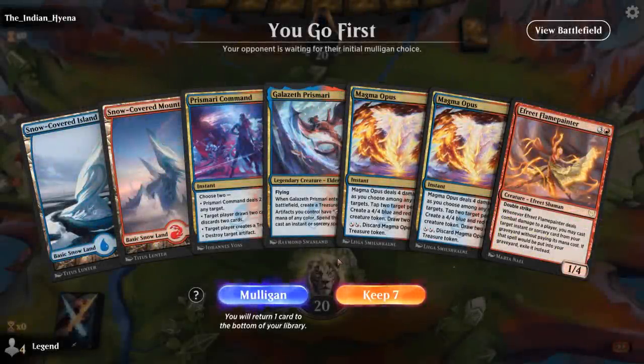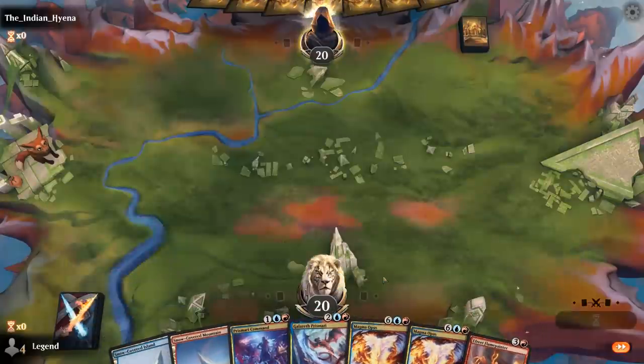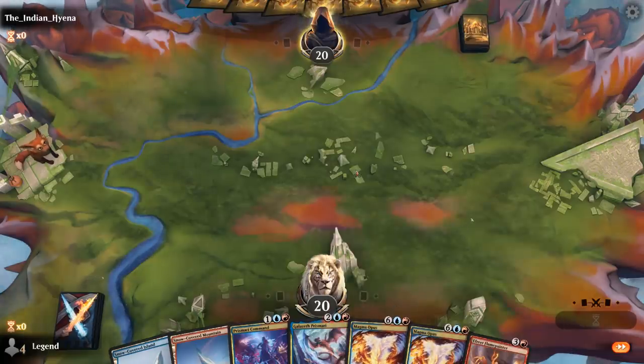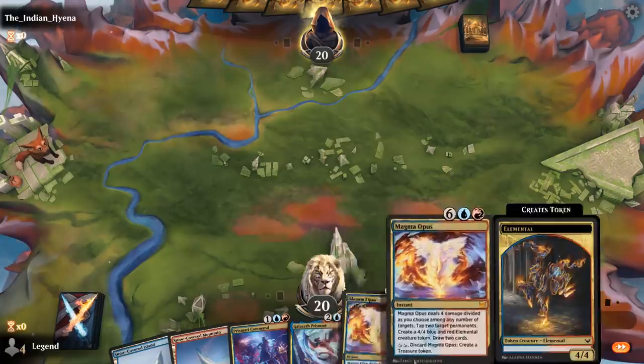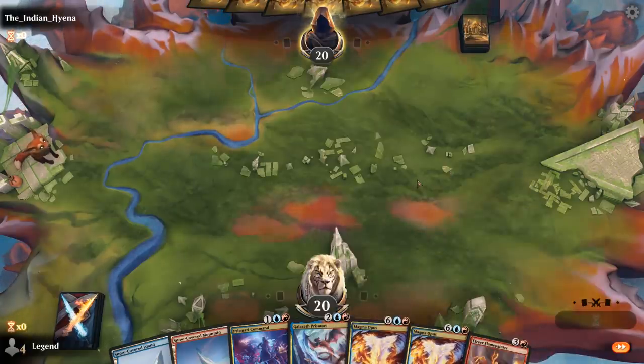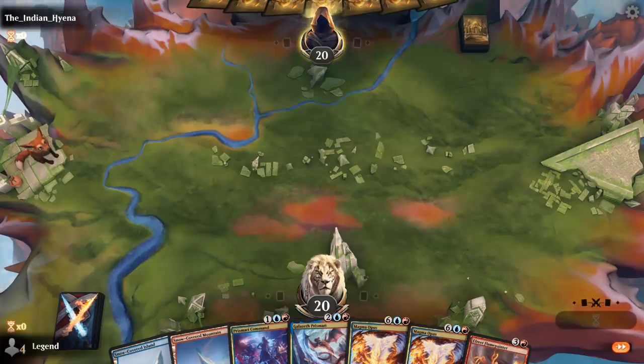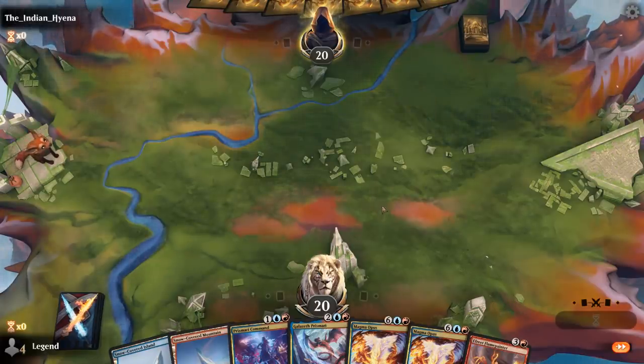We're on the play with a keepable hand, although we will need to draw another land along the way. Turn two make a treasure, hopefully turn three Flame Painter. If it can get back Magma Opus twice, it's probably game over. Opponent having a way to block or remove the Flame Painter is going to be the deciding factor. Prismari Command can also potentially deal with something small.